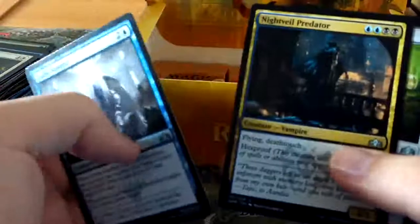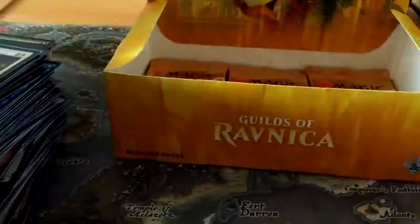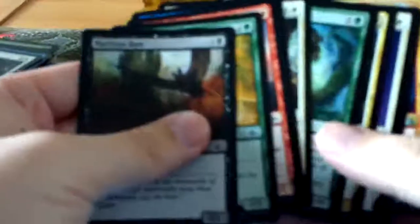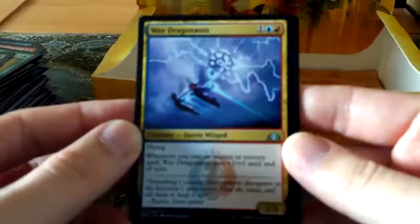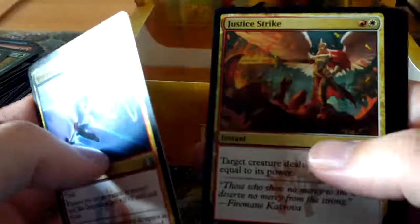Guild Summit again, Nova Predator, and the rare is another Thief of Sanity - not in foil this time. I have a feeling we've probably exhausted all of our Thief of Sanity. We can probably rule out any more. The reprinted Wee Dragonauts - this was a card in Return to Ravnica as well, very cool. Justice Strike - deals damage to a creature equal to its own power, wow - at instant speed.